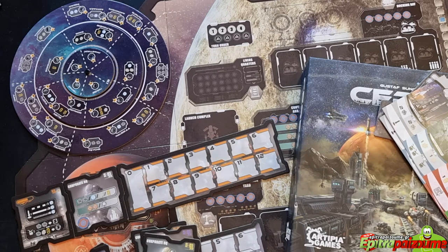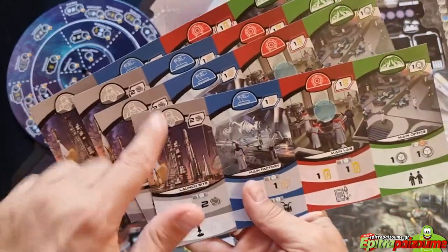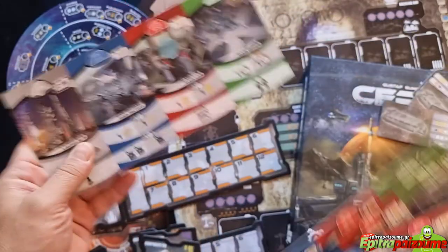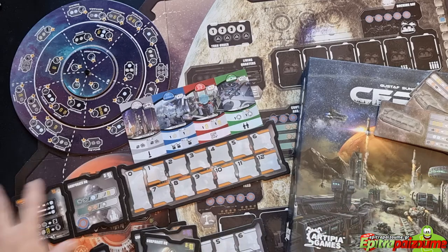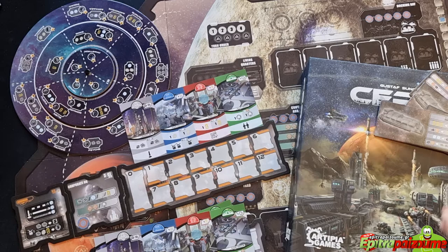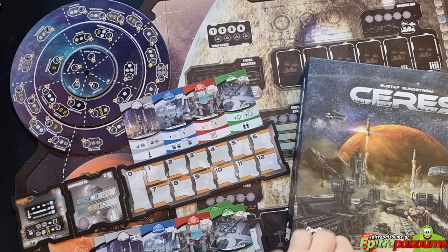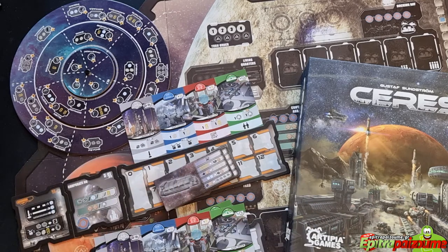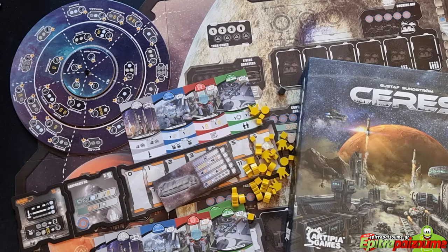Then we have the starting outstations. These are cards of the game — the starting section for each of the players, so they go here in your player area. There are lots of components; again, keep in mind these are prototype materials.